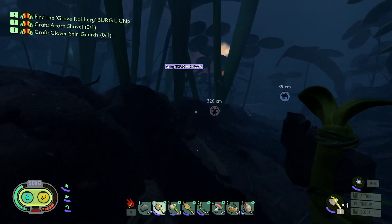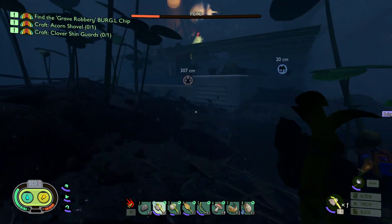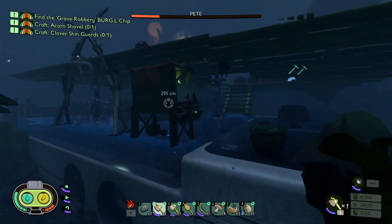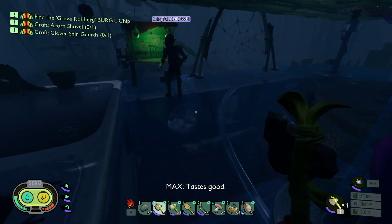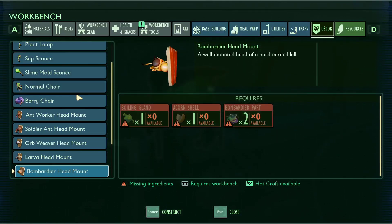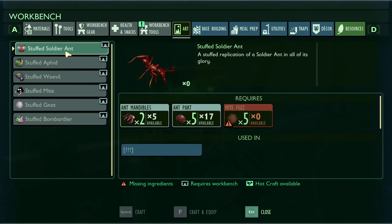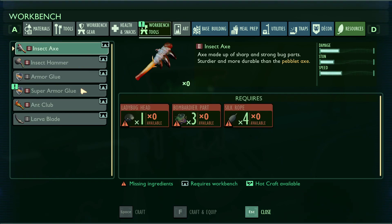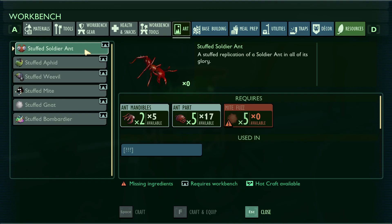Let's make the - ooh. Tastes good. I'm gonna make the stuffed soldier ant real quick. No, no, no - we need it for the insect hammer, don't do that.